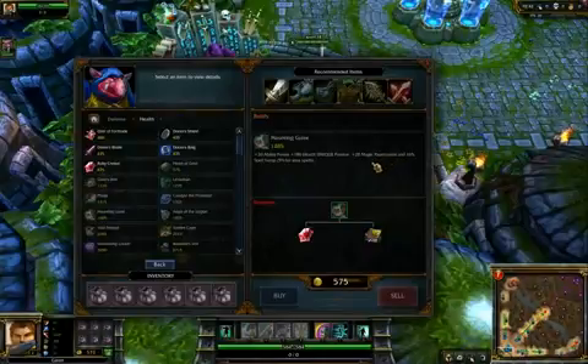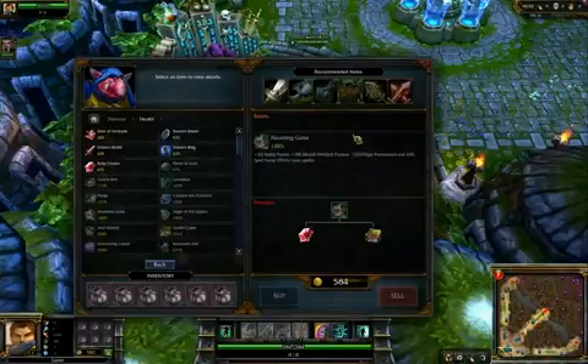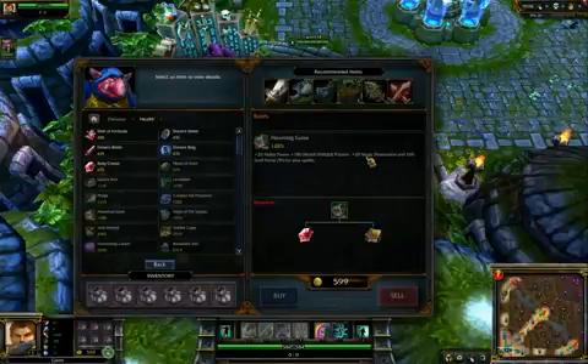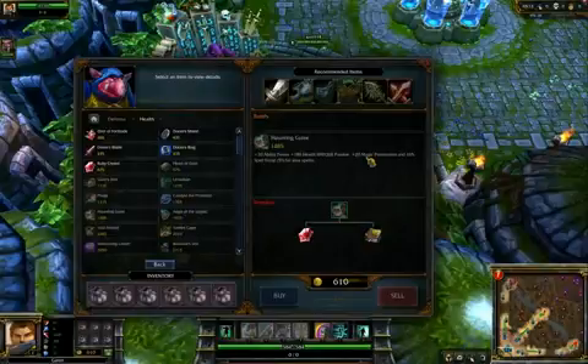Point for point, magic or armor penetration tends to give you a lot more than ability power or attack damage. It's a really valuable stat and it stacks well with other such items. One thing beginners may not be aware of — magic penetration can actually bring your target into the negatives. If someone has 10 magic resistance and you have 20 magic penetration, it effectively brings them to minus 10 magic resistance, multiplying all your damage.